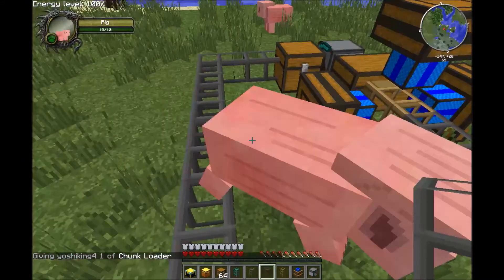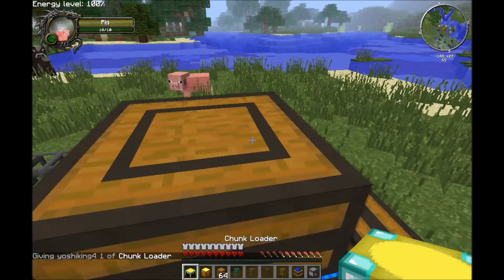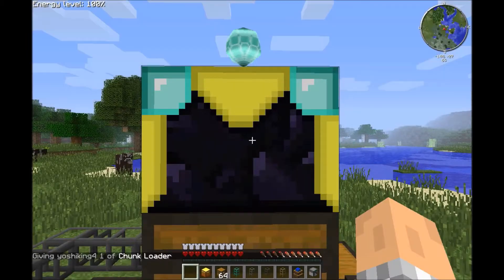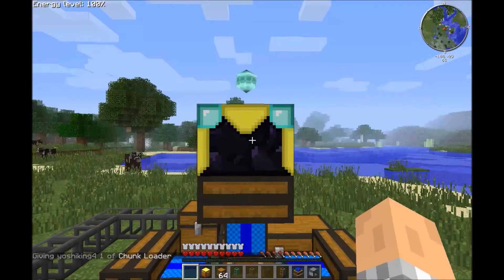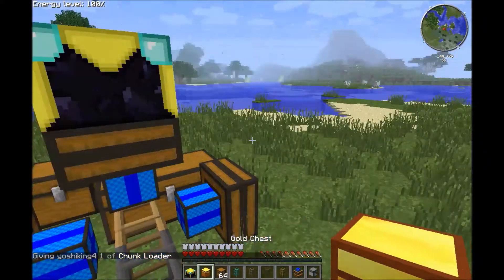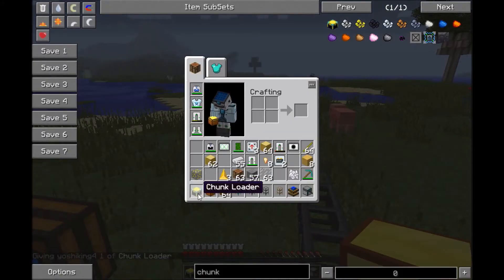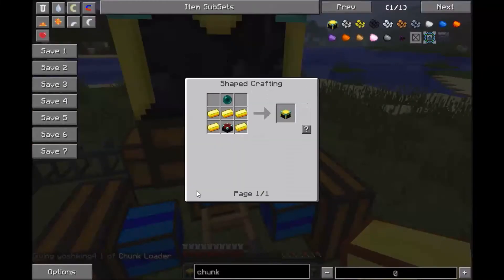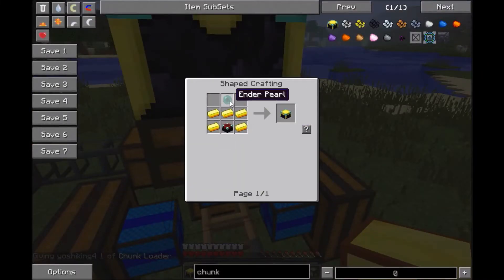I would advise a chunk loader. I will show you how to make that in just a second, but you would probably want that maxed out so that it never despawns, because if it despawns it will forget whatever program it has. To make it, you need gold, one ender pearl, and an enchantment table, which needs four obsidian, two diamonds, and a book.